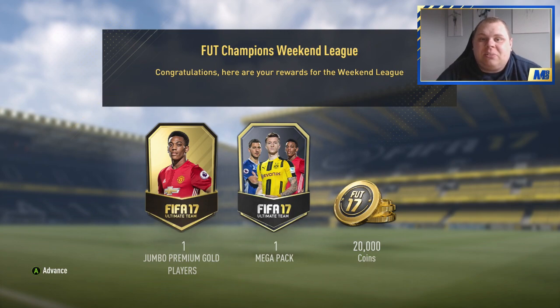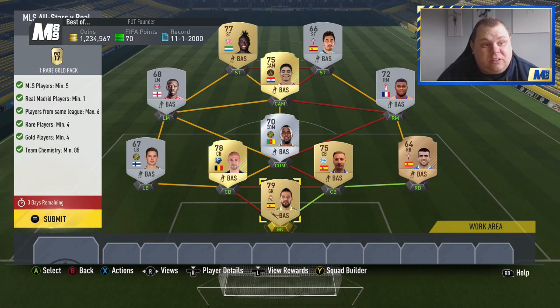So let's show you the teams I've completed and am about to submit. Here we have the marquee matchups, starting with MLS All-Stars versus Real Madrid. You need five MLS players and I've went for six of them all on the left-hand side, including Wright-Phillips and Miro at CAM. There's another stipulation as well - needed like four rare players. We have the bronze at right back, centre-back Simon, the 70 rated, and Almiron. You need a player from Real Madrid - that is Casier. First owner and the rest are just bog-standard players, a 74 rated squad, and you get one rare gold pack - that's not too bad.